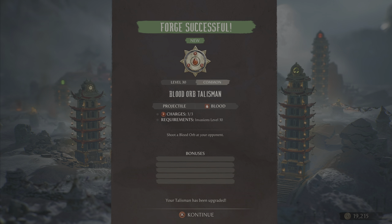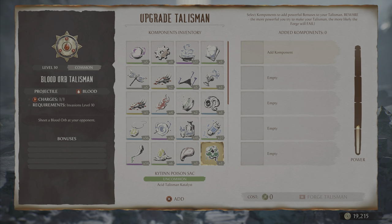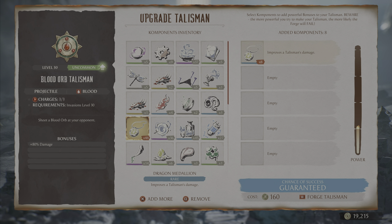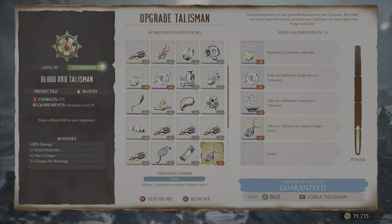As you'll see, you can now shoot blood orbs at your opponent. Going back into the talisman, once this is created you can then add extra items as normal, such as damage improvements, additional projectiles, extra charges, extra recharges, and then create the talisman.